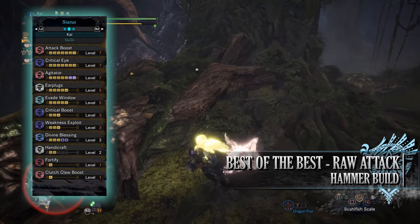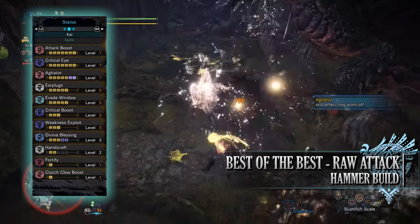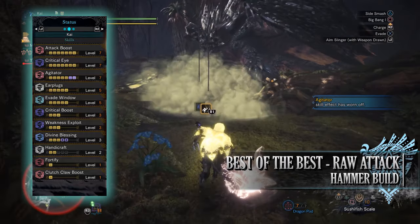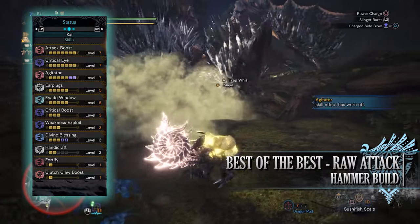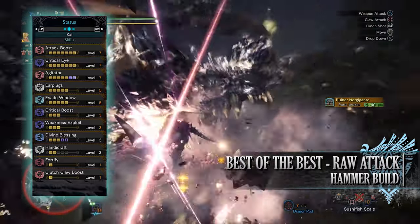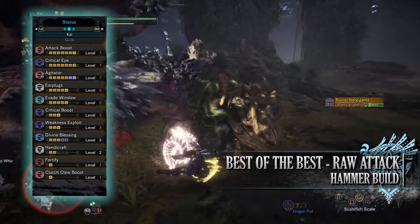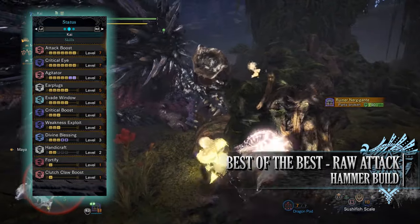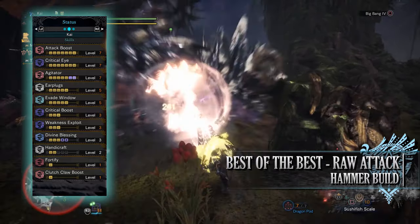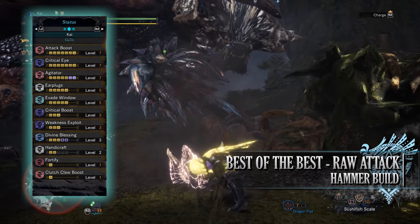As for the skills, first of all you'll have Attack Boost at level 7 — this is a skill that increases the raw attack of a build and at level 4 or above it also grants a bonus 5% affinity. You have Critical Eye at level 7 which increases the base affinity of this build, very useful as the Fatalis Demolisher does come with negative affinity so Critical Eye definitely helps counter this. You have Agitator at level 7 — Agitator is a wonderful buff in Iceborne that kicks in whenever a monster becomes enraged, granting bonus raw attack as well as bonus affinity. And as you can easily control when a monster becomes enraged thanks to the flinch shot mechanic, Agitator should be active for the majority of the time you're actually fighting a monster.